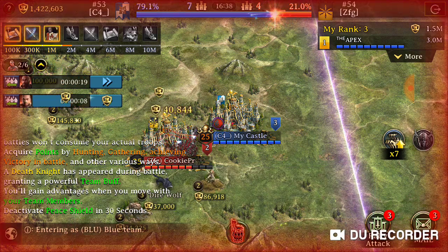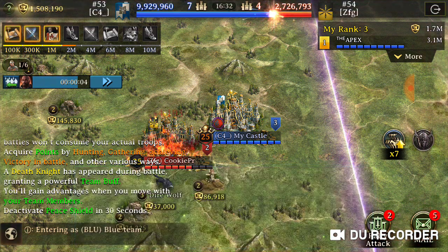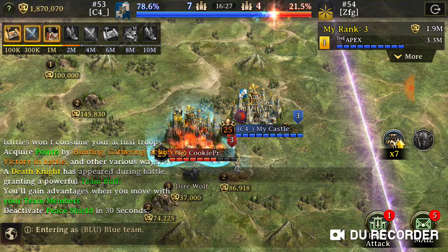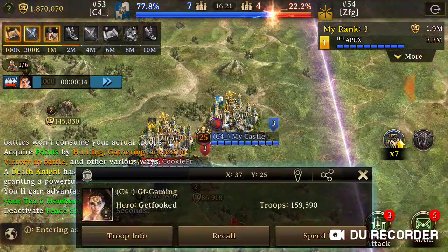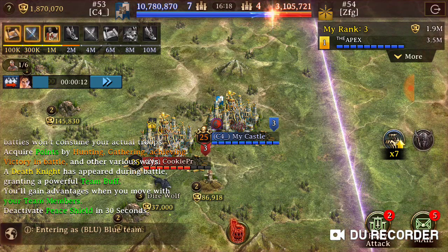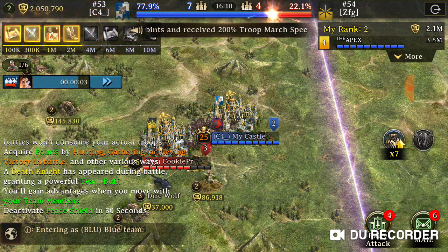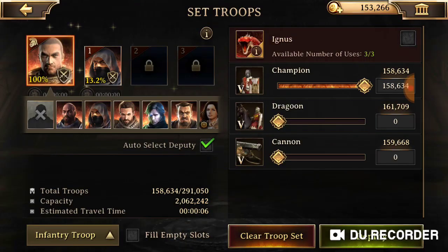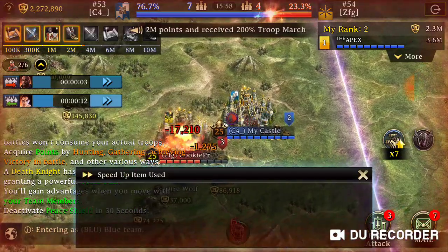I'm going to try to get my troops home before he does so I have all my troops home when he attacks me. Now I'm going to go back and hit him again — I'm going to hit him until he leaves or just keeps hitting me, which is fine because I know I have more troops at home. He's not sending a full march anymore because he's lost a lot of troops already. I'm going to keep backdooring him — he just doesn't have very many troops left. I'll speed these guys back.